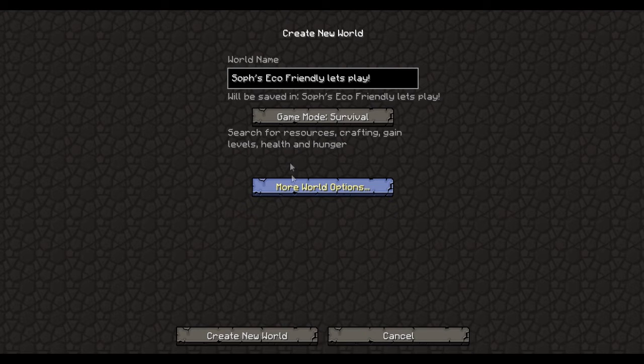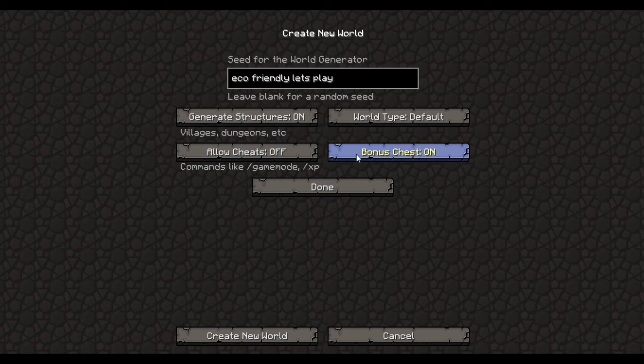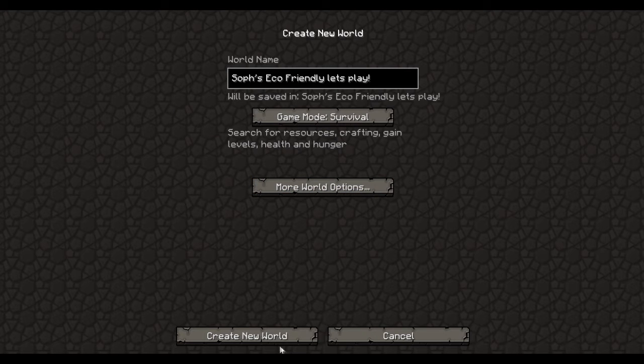And I have to live in a treehouse at some point. I've turned on bonus chest just because it's a new feature for 1.3, and eco-friendly Let's Play for the seed. So let's get started.